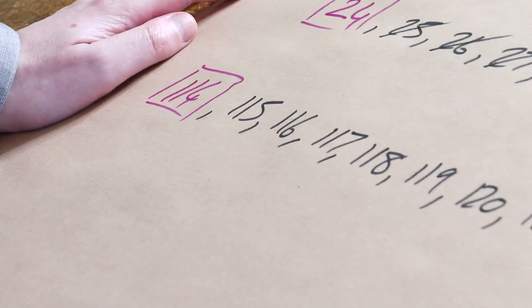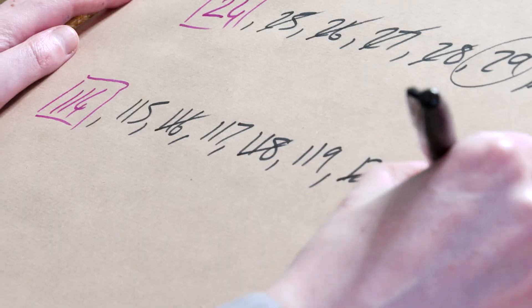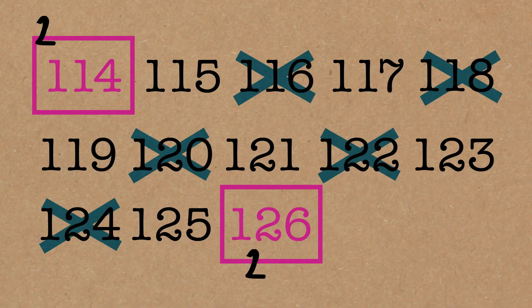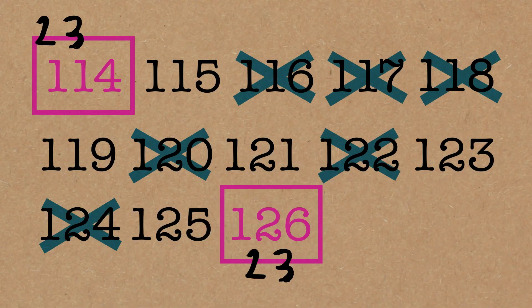114 — even. Let's cross off everything divisible by 2. They're gone. 114 is divisible by 3 — I know my divisibility tests. Let's cross off multiples of 3: cross it off, already done, cross it off, cross it off. Great.